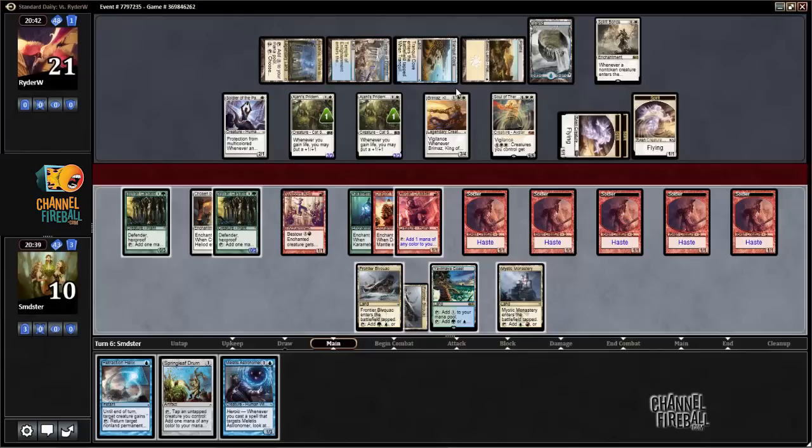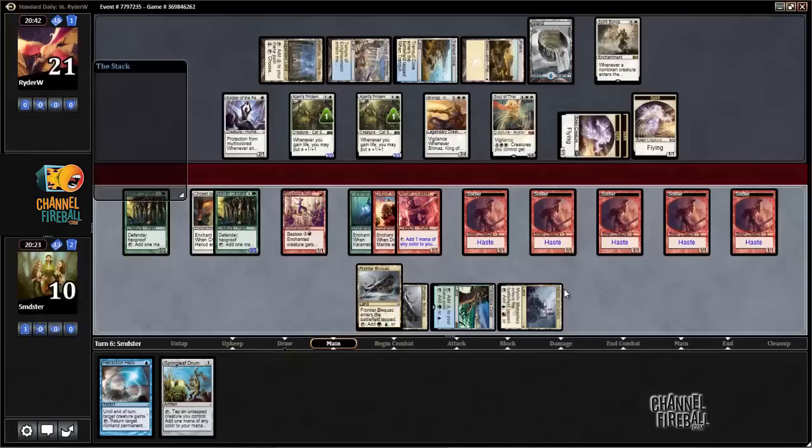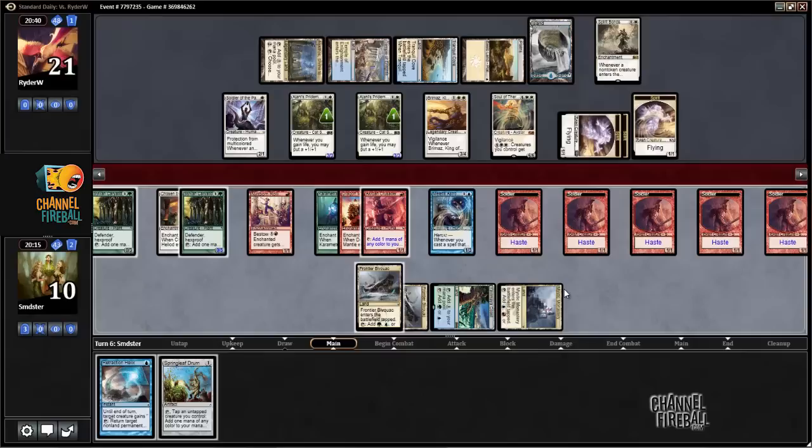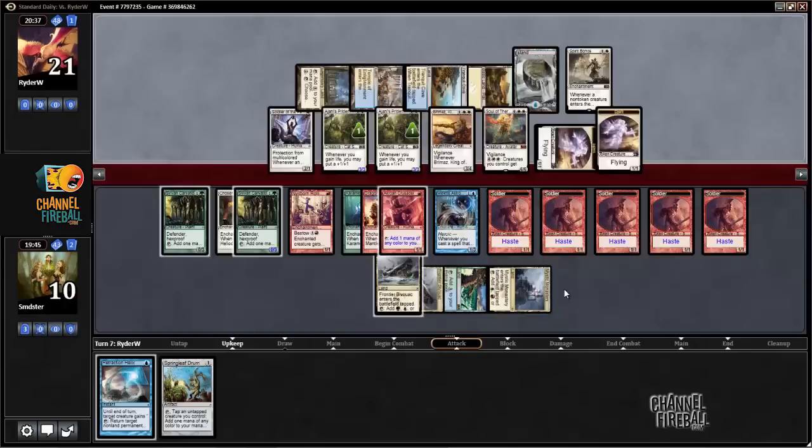Meletis Astronomer does get us somewhere. We have to figure out if we're dead to his attack — we can block all of his ground guys with disposable soldiers: two, four, five, six, seven, eight, eight, nine, ten. He can't double activate, so he can put us to one with an activation, which is not zero. So we just play Meletis Astronomer and pass the turn. We can block all his guys, go to one, then next turn go Helix Astronomer, bounce Dragon Mantle, play Dragon Mantle on Astronomer — which lets us look at eight cards including our draw step. We should hold the Springleaf Drum because if we hit on our last chance, we'll want to be able to go Ascendancy, Drum to untap the Astronomer that's already tapped. Story checks out — that's our plan.